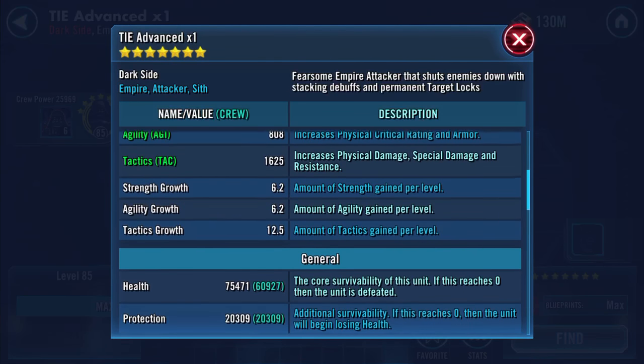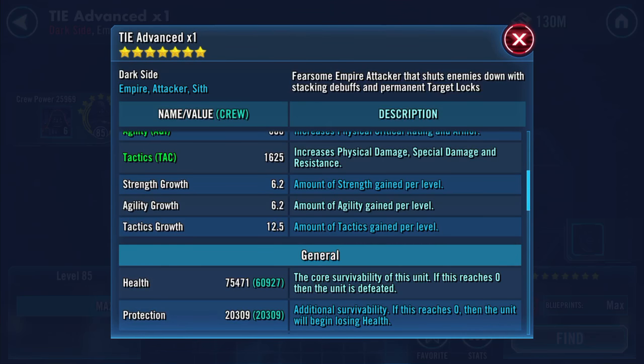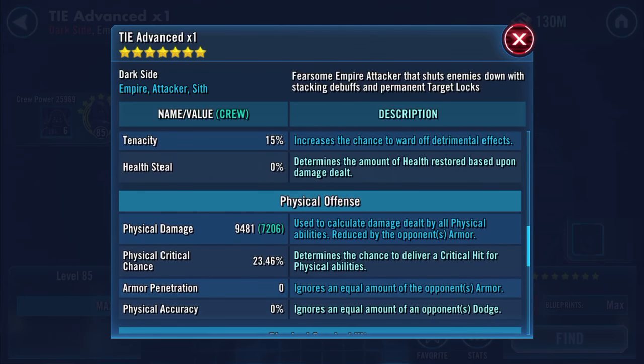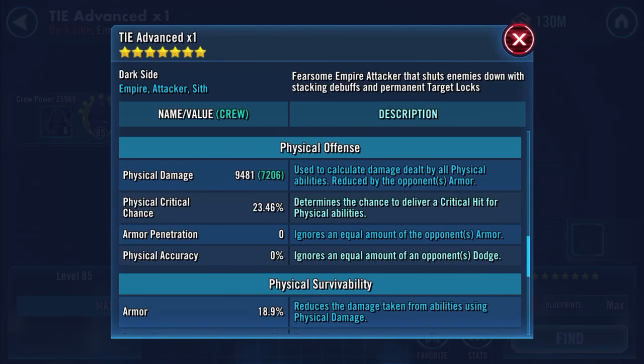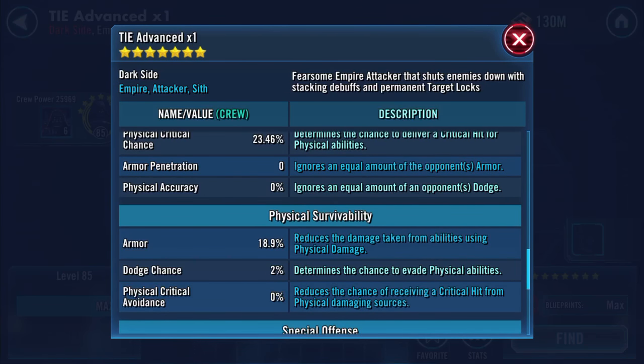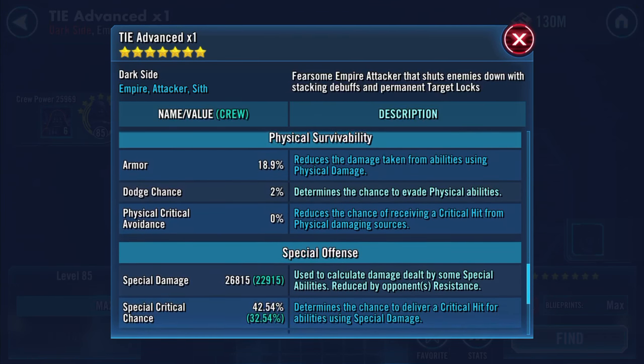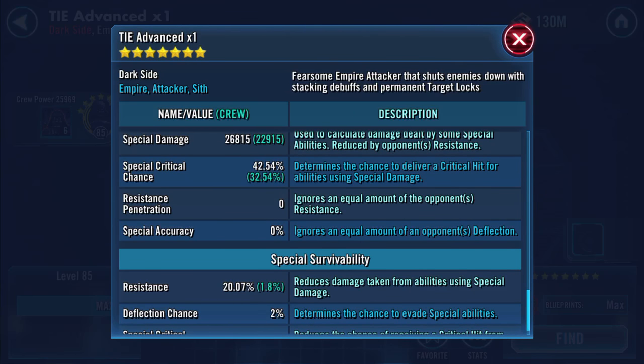75,471 health now, 20,309 protection — with those two pieces we've gone up to 95,780 combined health and protection. 172 speed, 9,481 physical damage, 23.46% physical critical chance, 18.9% armor, 2% dodge chance, 26,815 special damage, 42.54% special critical chance, 20.07% resistance, and 2% deflection chance.